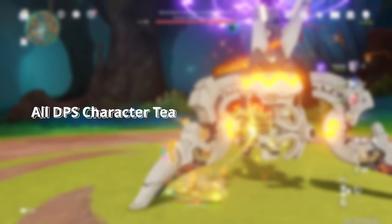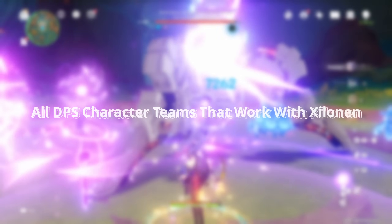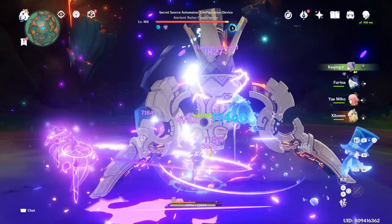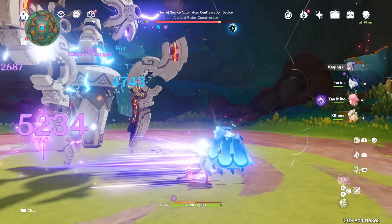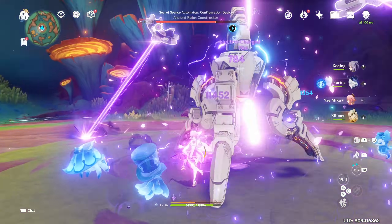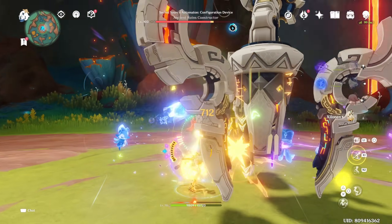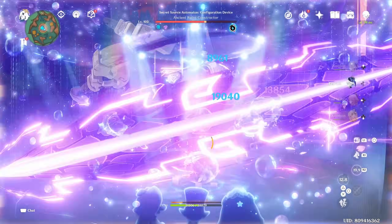We're going to be looking into basically going through all the possible DPS characters that can work with her and building technically the best team that runs with Zilladin for them. Because Zilladin works kind of like the next Kazuha, who can technically work in so many different team comps. Therefore, I really want to make a deep-dive team building video for you guys to use as a reference whenever you're building a specific character that can work alongside Zilladin.